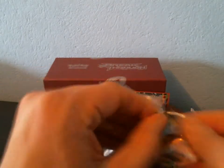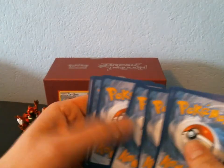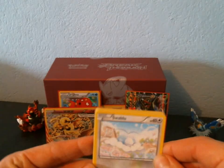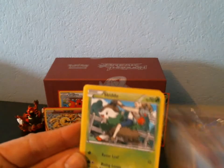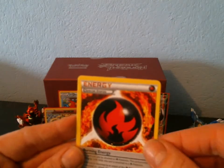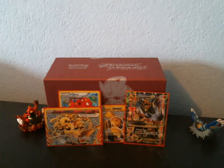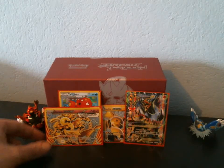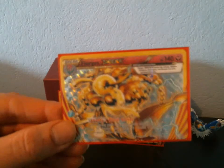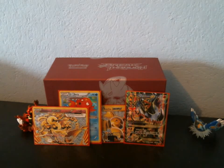Final pack! Finally getting good pulls from these Elite Trainer Boxes. We have a Swablu, a Misdreavus, a Skiddo, a Ralts, a Noibat, a Dedenne, a Burning Energy, a Floette. Reverse is a Centiskorch, and the Rare is an Aromatisse. So we got five rares and — oh my gosh — the Floette Break, the Raichu Break, and the Mega Houndoom EX Full Art. I can't complain with that. As always, thank you guys so much for watching, and stay tuned for my booster boxes.